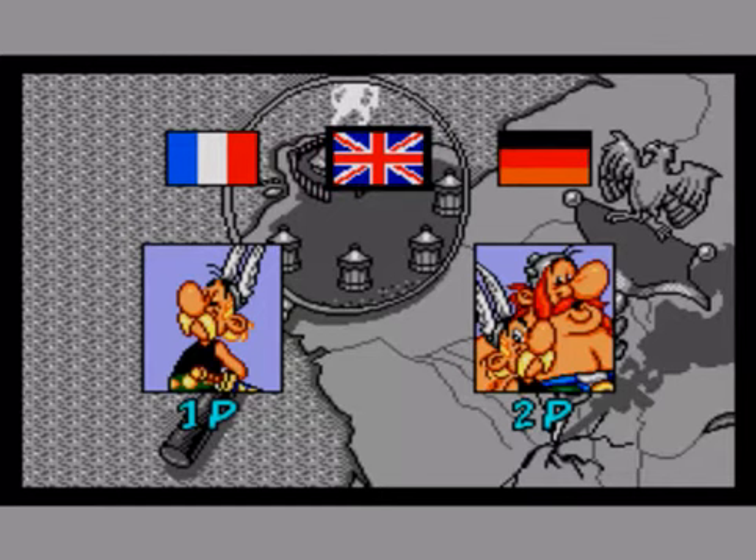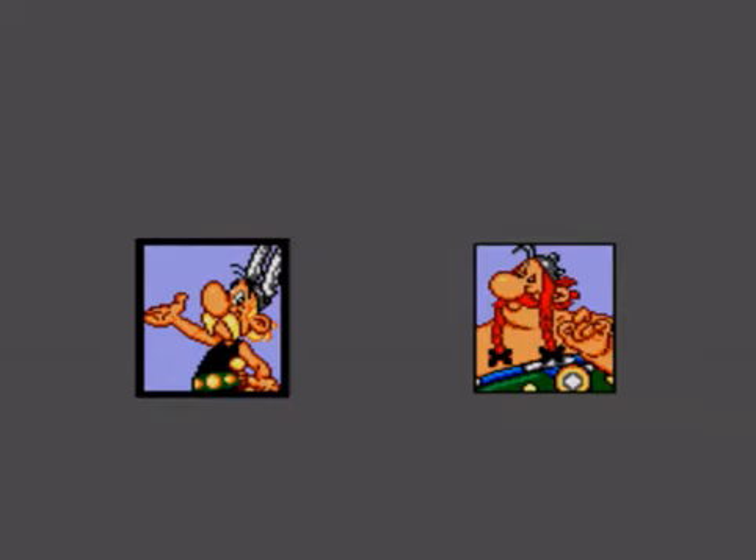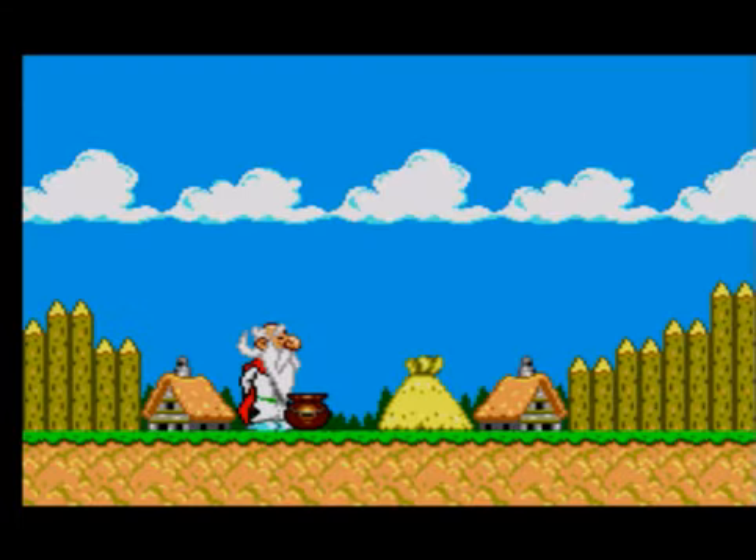That includes Scotland and Northern Ireland and Wales and all the other riffraff. Anyway, this game is a lot easier than the original game, and that's mainly because you can get infinite lives — I'll show you when and how later on. Let's choose English and one player. I'm going to be choosing Asterix all the time in this video. In the next video, I'm going to be choosing Obelix.